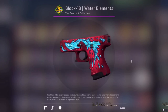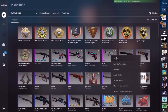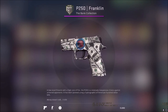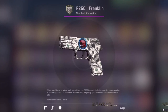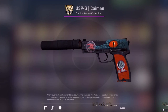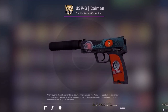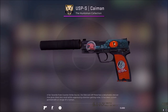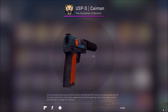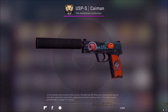This is my AWP Water Elemental - the first AWP I've ever bought, and I've never sold it. This is my P250 Franklin with the iBUYPOWER sticker on it. It's pretty much a meme because of what happened with iBUYPOWER. The guy bought this, put an iBUYPOWER sticker on it for the memes. The actual gun itself is like £7 but the iBUYPOWER sticker is £90, and the other sticker is £20. I'll be trying to trade it because it's £90 of stickers on a £7 gun.